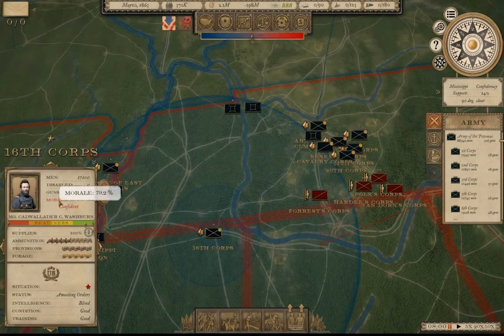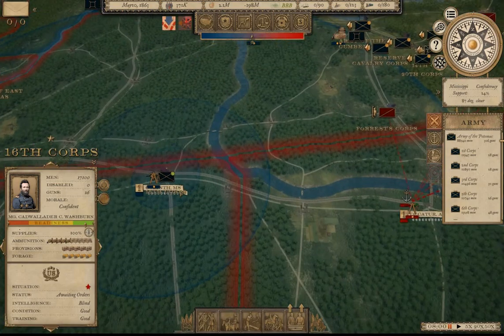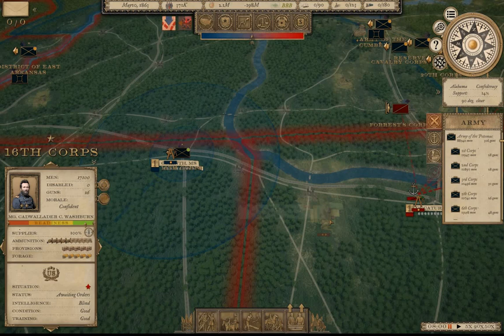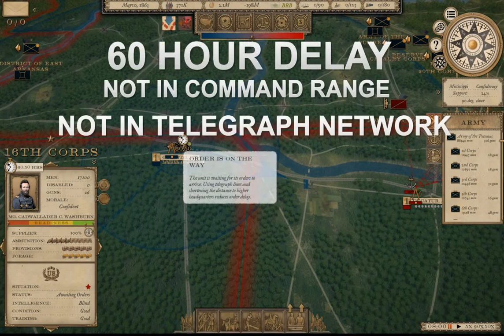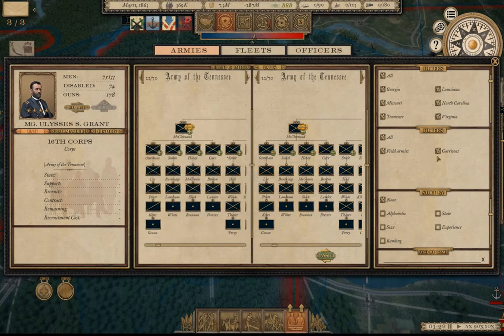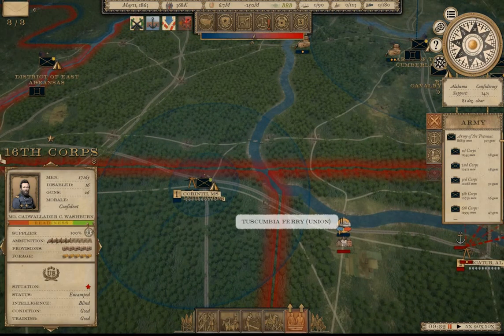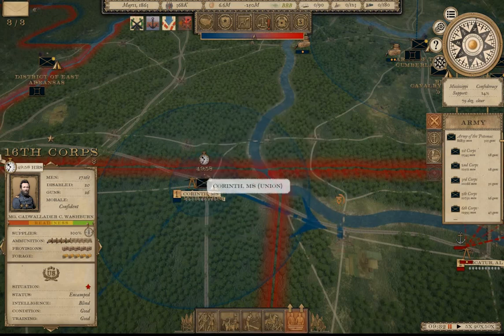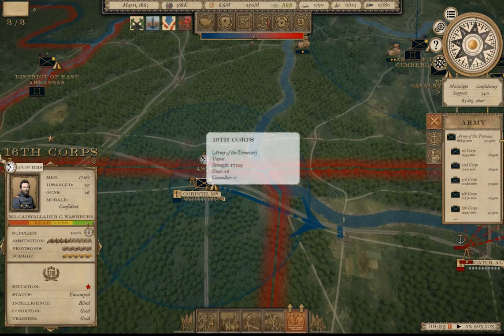If we transfer Washburn's 16th Corps to the Army of the Cumberland, that will greatly reduce order delay. Currently, issuing orders for Washburn to Columbia shows a 60-hour 50-minute delay from Grant's headquarters near Vicksburg. Let's transfer him to the Army of the Cumberland so he receives orders from Rosecrans' headquarters instead. Now the order delay is down to 49 hours 58 minutes — that alone shaved off about 10 hours, though he's still out of the telegraph network.